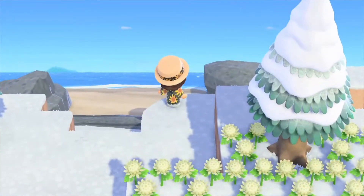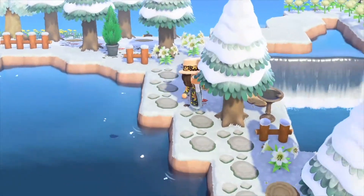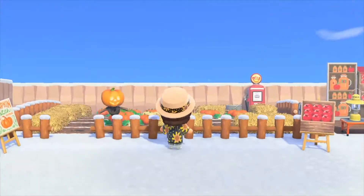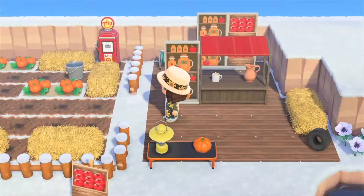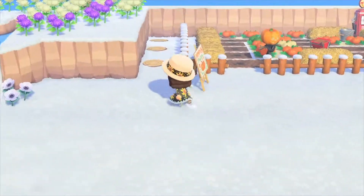Back here is my secret beach. At some point I'm going to put a staircase going down to it and decorate it — that's actually one of the last things on my list, along with the inside of my house. Over here is my pumpkin farm, which I've kept since October — I started playing in October because I was around for Halloween. I have a little apple cider station too, which I just think is so cute.